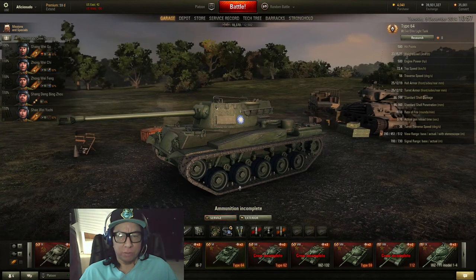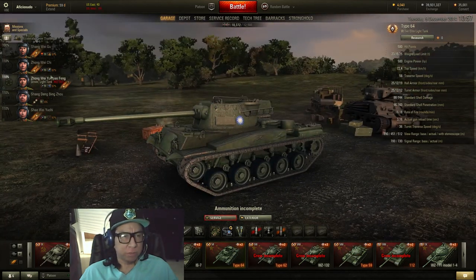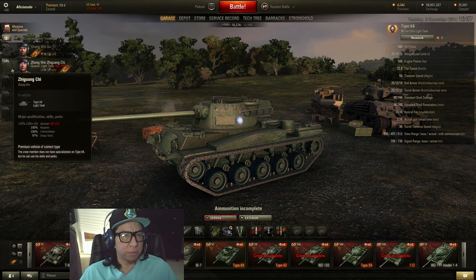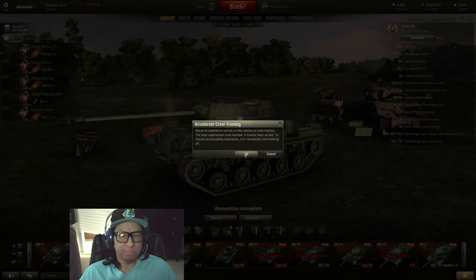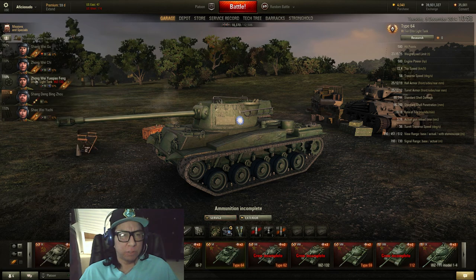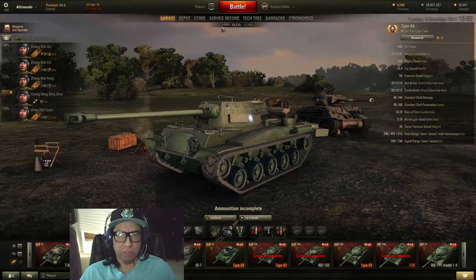It wasn't until like 10,000 games where I learned that you could put a crew from another tank into a premium one — the premiums don't suffer a penalty. So my 132 crew is in here, and as you can see they're not red. The name of the 132 is red, but these guys are suffering no penalties. And I didn't even know this until just a couple months ago, but premium tanks train crew 30% faster too.